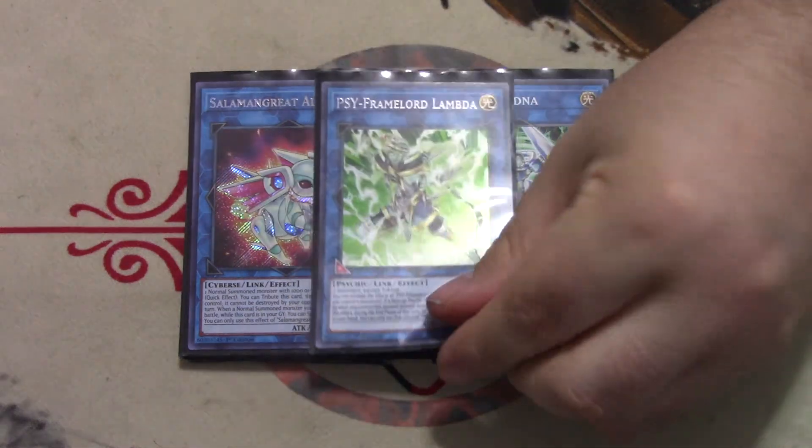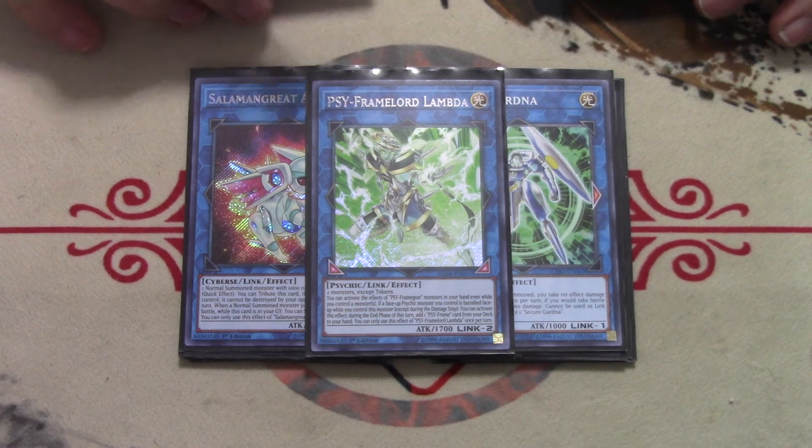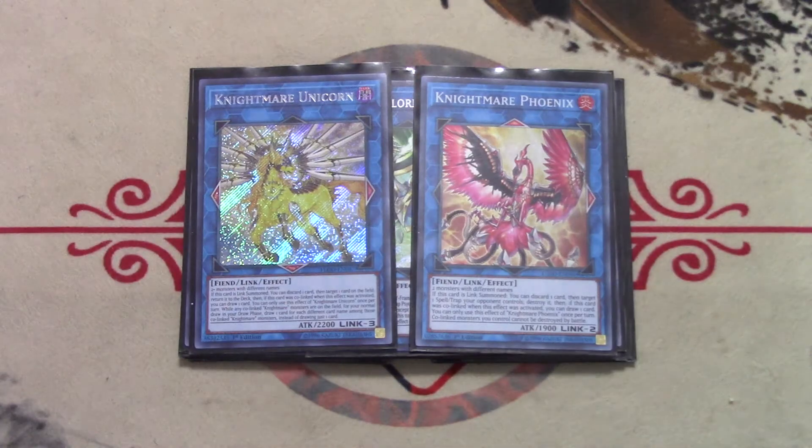One copy of Lambda — it's the best generic Link-2 other than Alistair the Meltdown Invoker, because sometimes you can't make him but you can make Lambda and you need to. It's also Light and makes Sight and Gamma really potent. The last two cards in the extra deck are one copy of Knightmare Unicorn and one copy of Knightmare Phoenix — generic Link monsters that are really good right now.